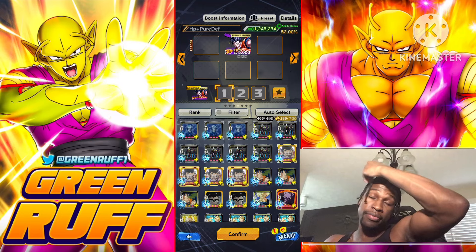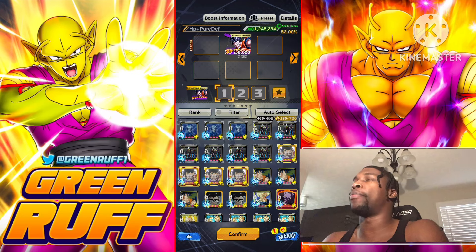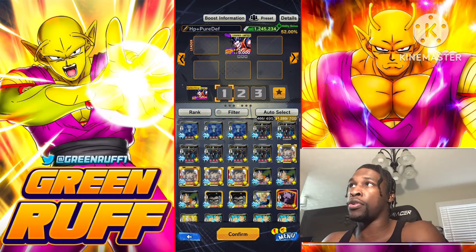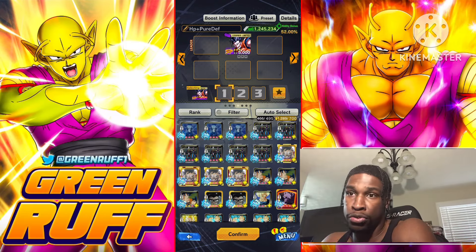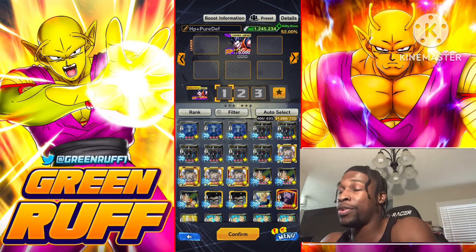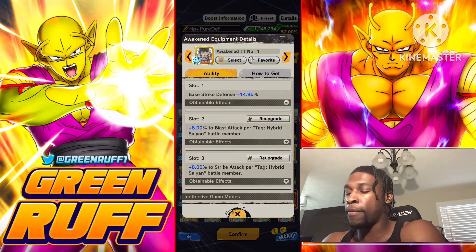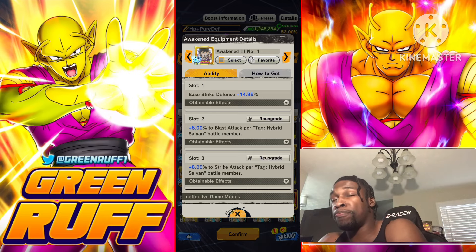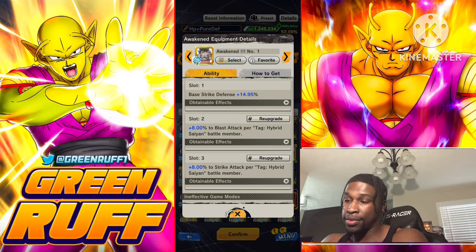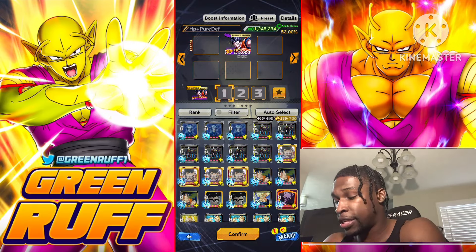You're going to rock him with Ultra Gohan — that's going to be a crazy duo. Depending on what other hybrid character you run, like Red Beast, who gives support to blast damage for allies, that's a solid setup. This is the best pure equipment in the game — the first pure equipment they ever made — giving 24 pure for both offenses with great defense. It's actually ridiculous.